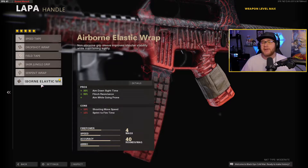Last but not least, we have the Airbar Elastic Wrap. It increases ADS speed by 30%, flinch resistance by 90%, and best of all it allows us to drop shot while ADS-ing. For aggressive players on different button layouts who love to drop shot, this is an attachment you should be running on the LAP. We try to keep ADS speed super high — the higher the ADS speed, the better your chances of winning gunfights up close.